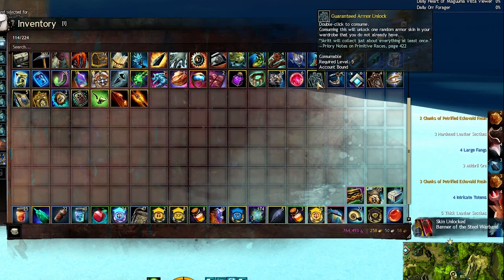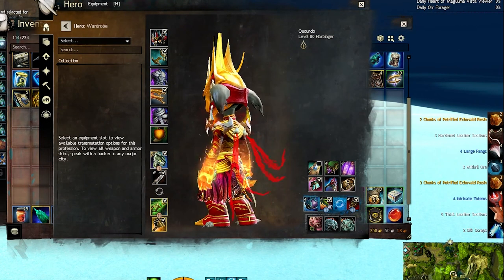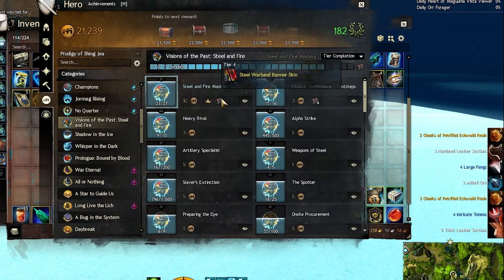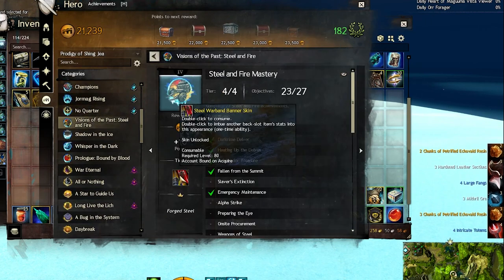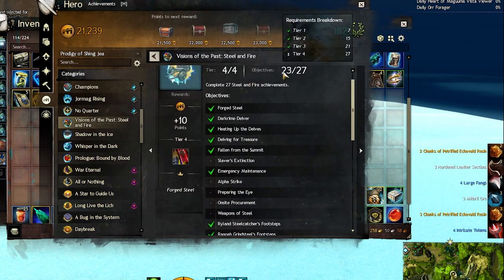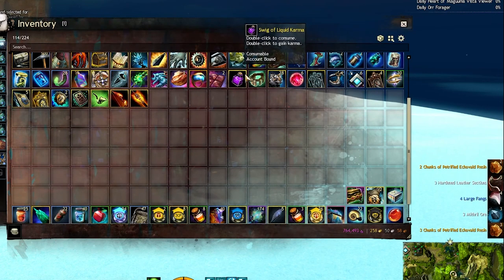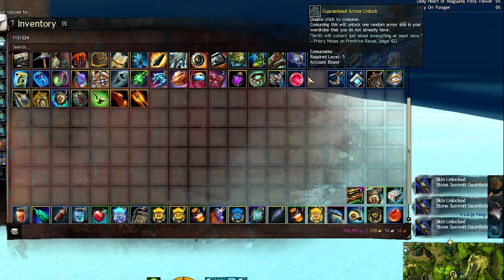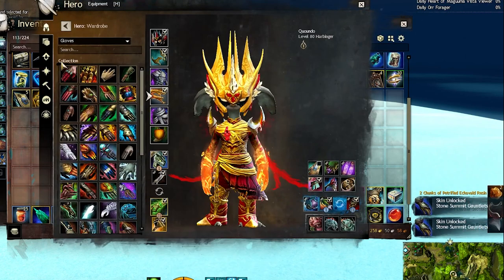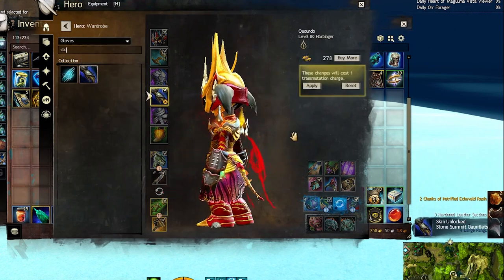Let's do our armor unlocks. We got a Banner of Steel Warband — that's kind of annoying, it's from the achievement. I'm only 4 achievements away from it as well. And we also got the Stone Summit Gauntlets — they're not too bad.